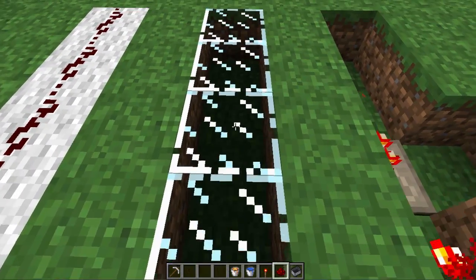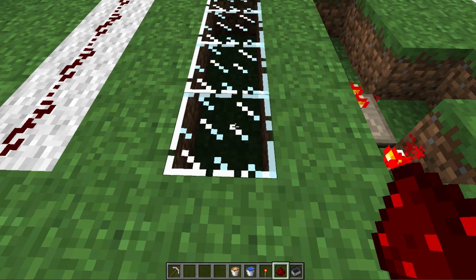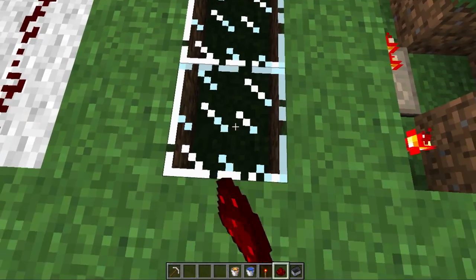One thing about redstone is it cannot be placed upon glass. This is very useful if you wanted to make a transistor or something like that, but just know you can't use glass.